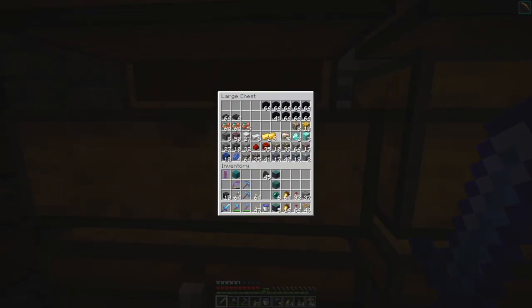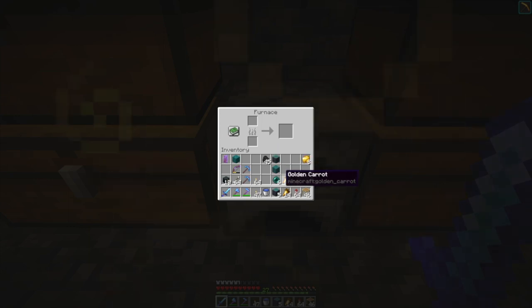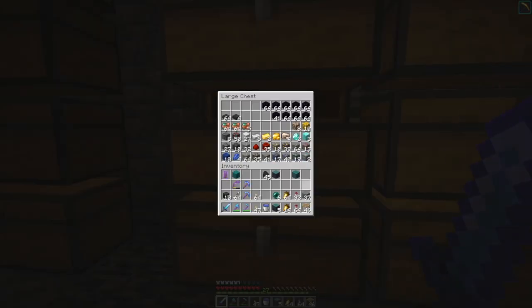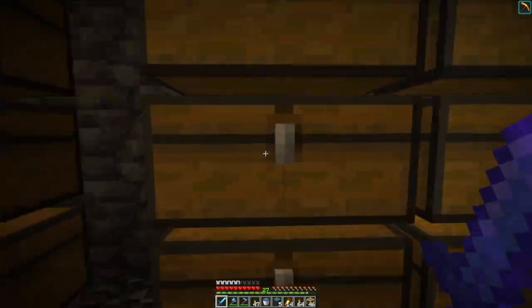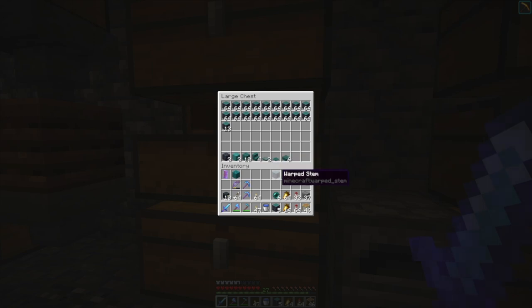I've got a ton of stuff here. I can smelt — I need all the gold I can get. I can't even put the planks in the furnace. So I assume if I turn it into sticks I can use that as fuel. That's a little weird. It would be nice if it did that. I tried it and it didn't work, so I thought it doesn't behave like wood at all. It was an assumption on my part and it was incorrect.